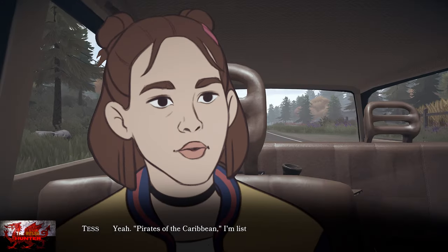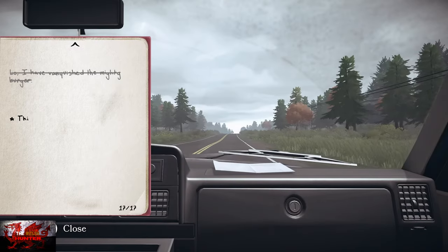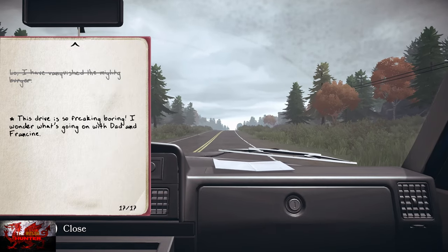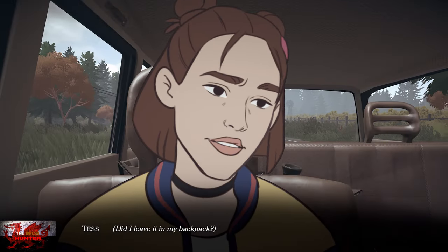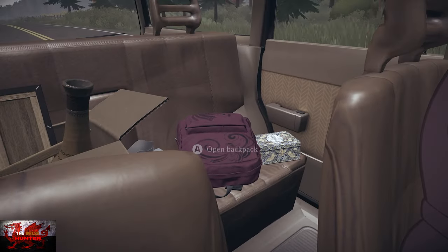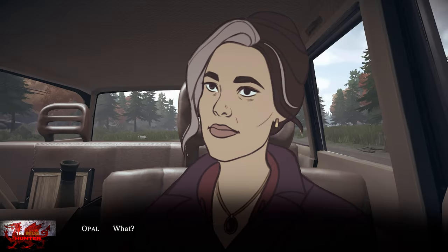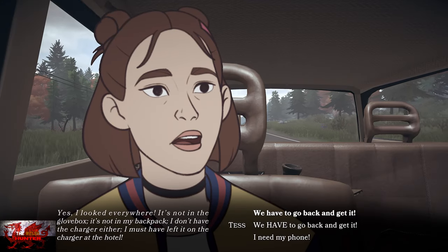Just keep smashing through dialogue as we've been doing, interact with the glove compartment, and then you'll lose your phone. Interact with your backpack, then it's a case of speaking to and then arguing with your mom.